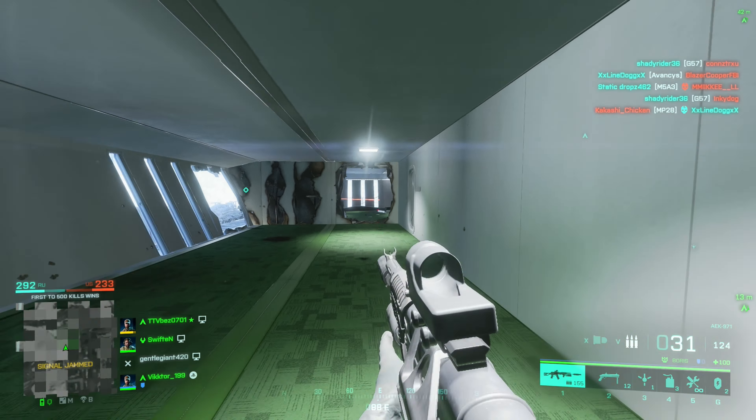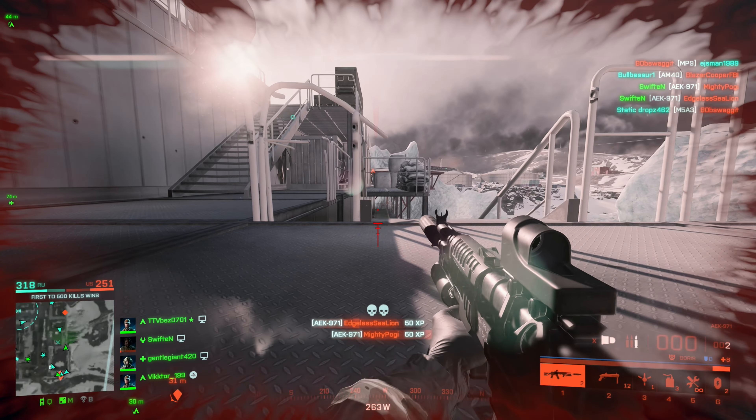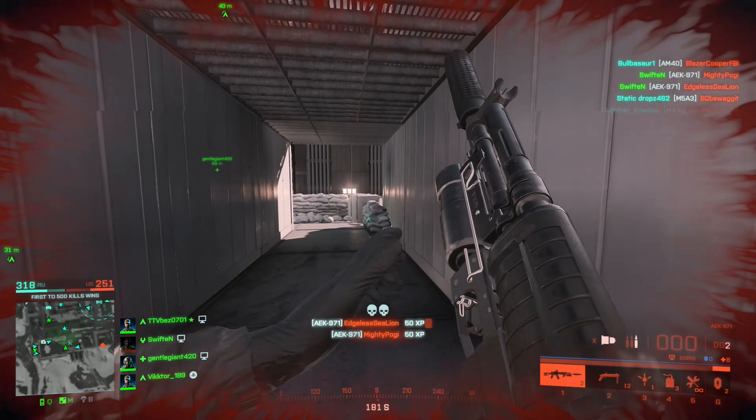I would say my pick would be the Reflex Red Dot, the Suppressor, and the Grenade Launcher — for good close quarters and mid-range engagements. This combination works amazing. The ADS is great, hip-fire is great. Out of all the testing that I've been doing, this combination is great. Also with the Cobra Reflex, and I also switched it up with the Flash Suppressor just to see — shooting lasers.